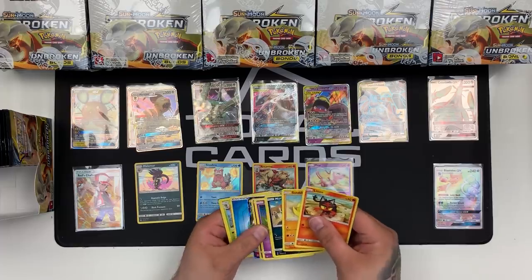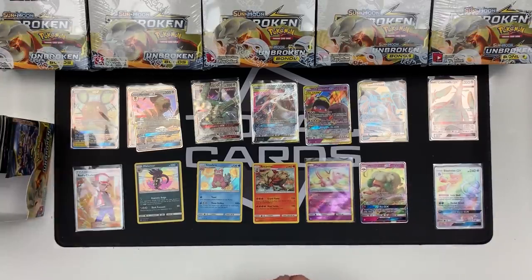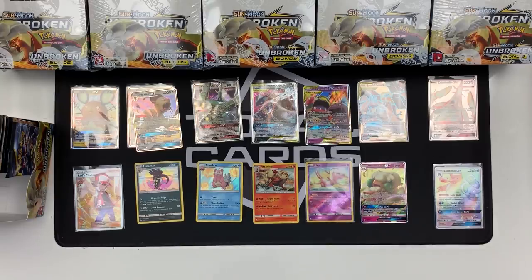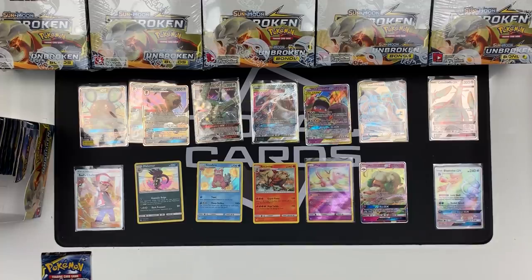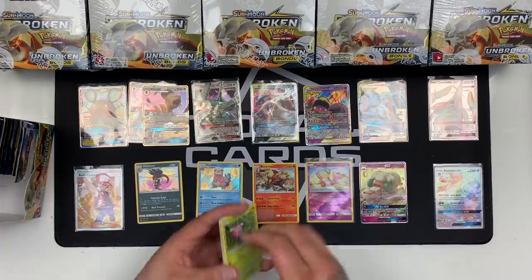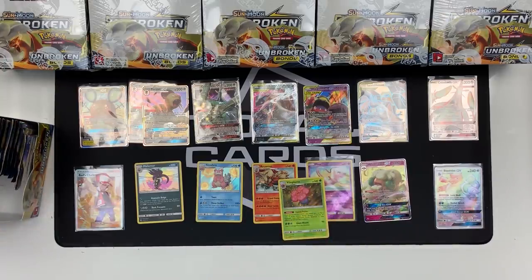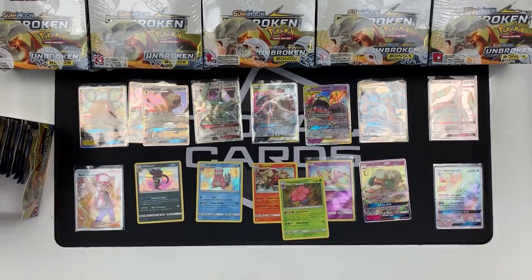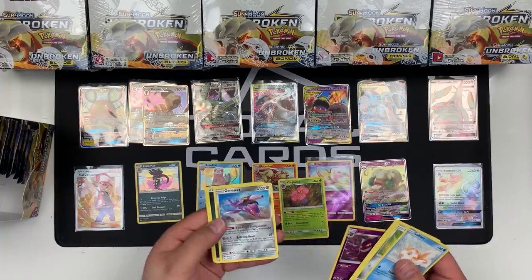White card — whoa! It's a Whimsicott GX and the reverse was an Inkay. Going to the right side, halfway through. Green card and it was a Kingler. Next one — it is Golbat and Sandslash. White card — Vileplume Holo and Gastly as our reverse. Green card — Tangrowth and an Oddish. We've got Goldeen, Gengar — wow that is awesome — and a Genesect rare. In that pack we have a Melmetal rare, and a Hypno.